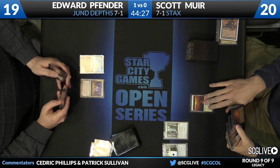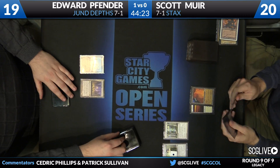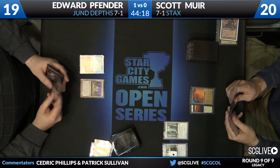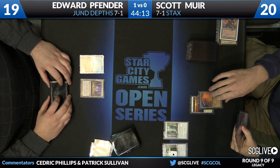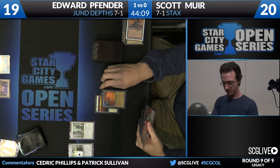Scott draws City of Traitors — means he can power something big out but just has to pass the turn back. Edward draws Entomb — about as bad as it gets. His hand is quite poor right now. He'll just pass the turn back. He would love to cast Faithless Looting but he cannot, as the Chalice of the Void is set to one.